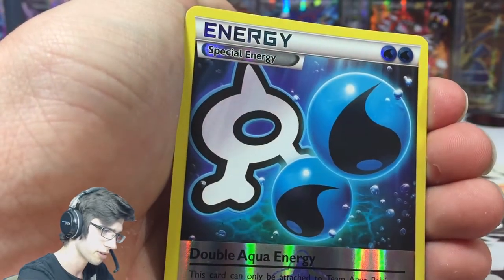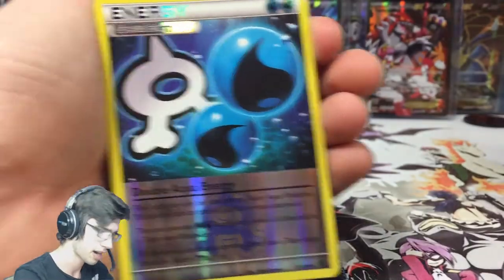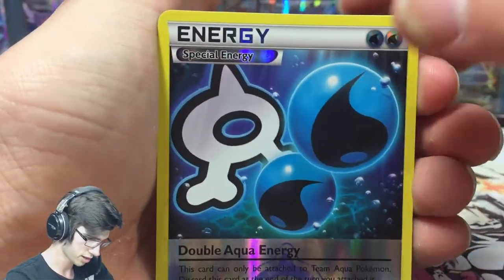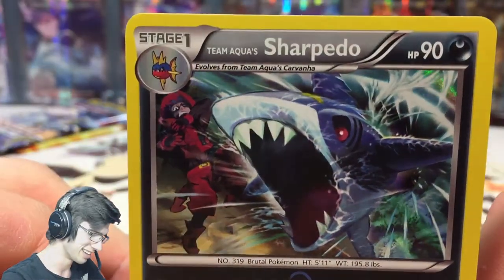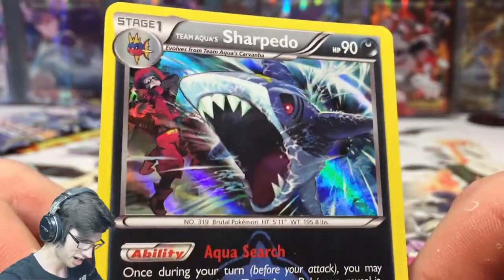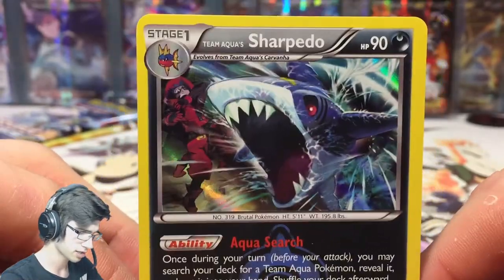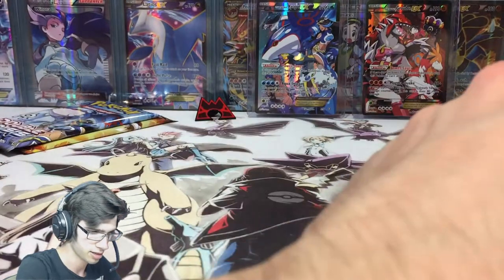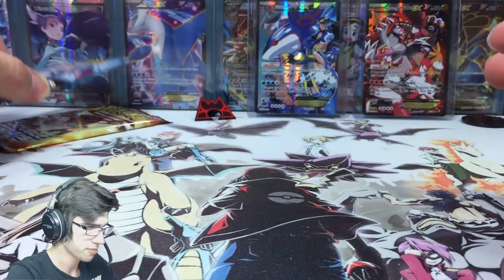Team Aqua Secret Base, a Double Aqua Energy - so in the last pack we pulled Double Magma Energy and this one has Double Aqua Energy, that's sweet. And a Sharpedo EX from Primal Clash - actually this set was released around when Primal Clash came out, which is a fun fact. Pack number three, let's see if we can get one of the EXs.